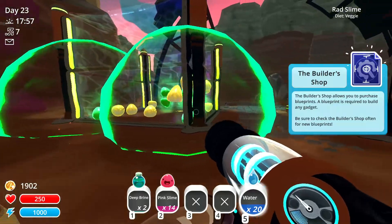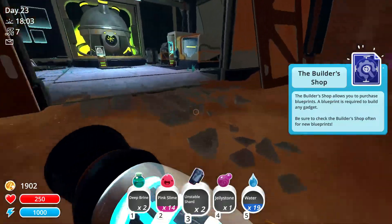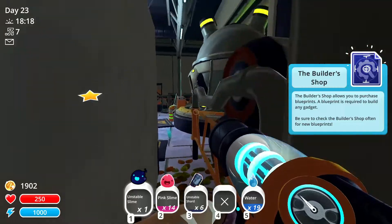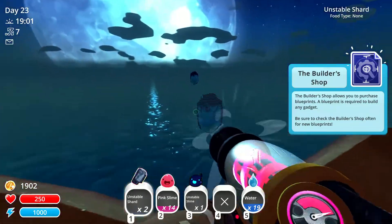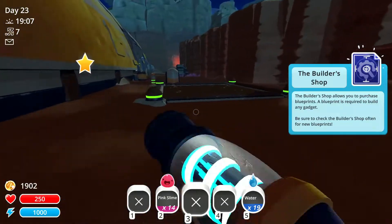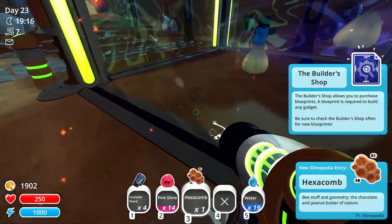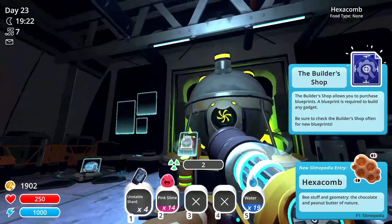I can't feed these guys. I know you want the unstable plorts but I don't want dirty tar running around my house. As much as the unstable slime is absolutely awesome, I'm gonna take a screenshot and then just straight up remove it. Let's get rid of these shards as well as the slime - I don't want tar just chilling in my base, though he is very cool. These guys are just gonna keep pooping out unstable plorts which is annoying. We've got hexacomb - I need more of these guys.